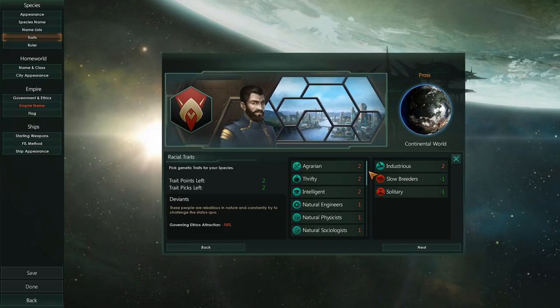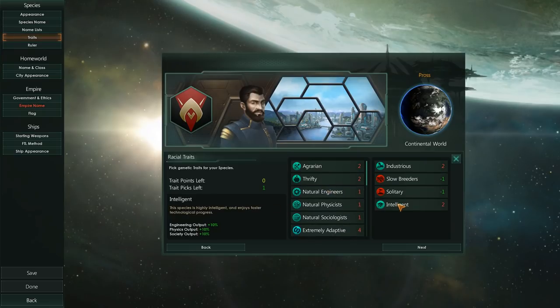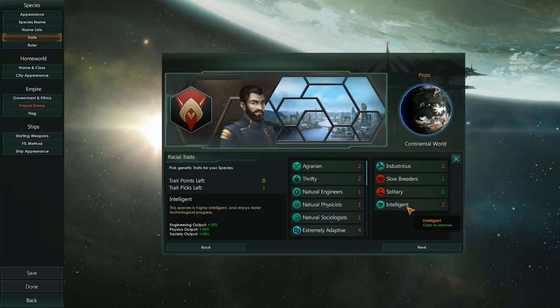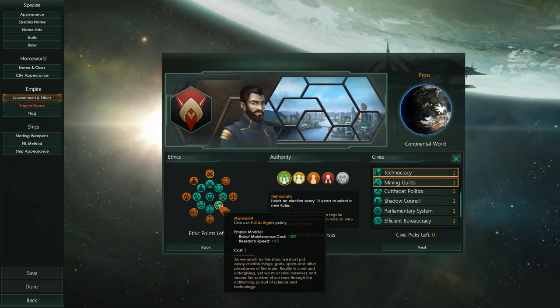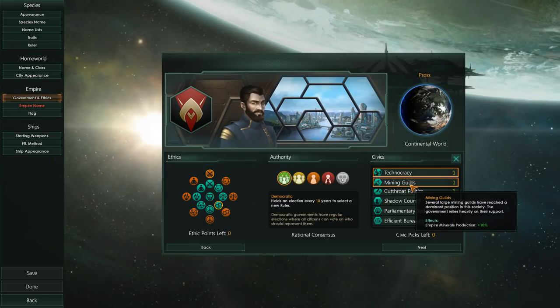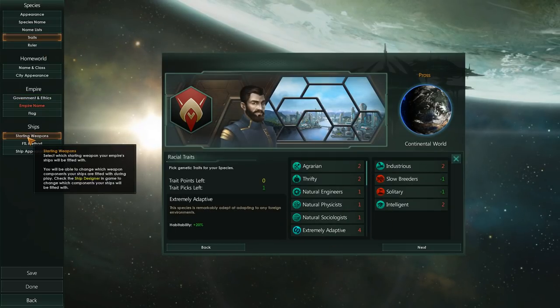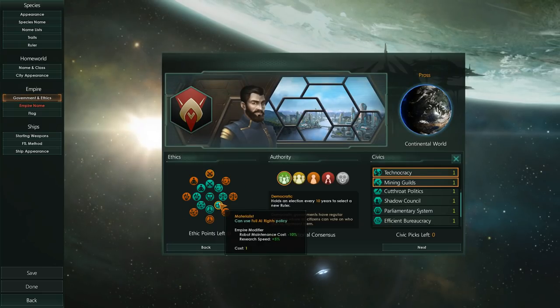We were a researcher species as well as mining — we already have Industrious. Let's add Intelligent to that. And all of a sudden we will have an additional bonus to physics output. And if we quickly take a look here — we are Materialist, which means we have a plus 5% research output, plus Mining Guild, which is a mineral output. It means that our genetic traits complement our civics really nicely in combination with our ethics.